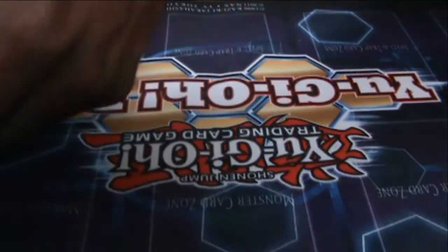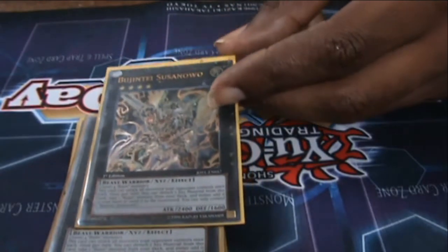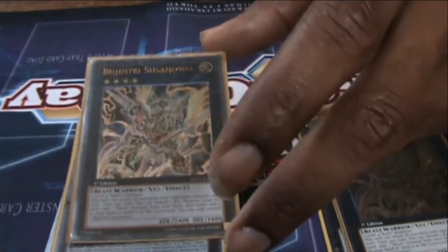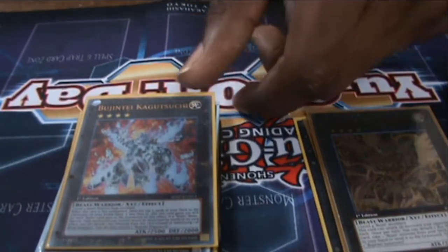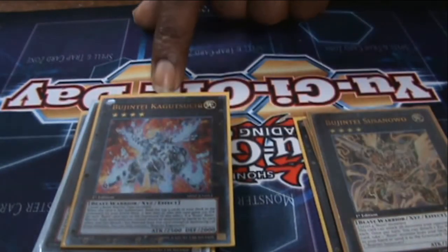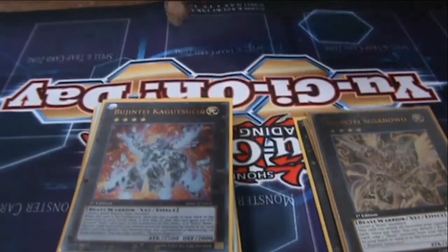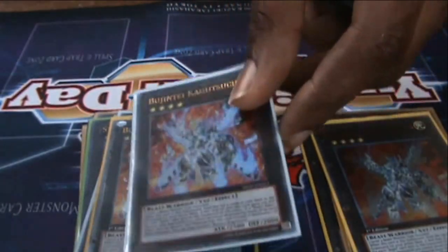Now for my extra deck — three Bujin Xyz, Bujinki Amaterasu or however you pronounce his name. You can detach from him to add a Bujin monster from your deck to your hand or send it to the graveyard. He can attack all monsters on the field — 2400 beater. Bujinki Kasuura — very hard to pronounce — 2500 attack. He mills five; I really don't care for the milling five. But for each Bujin card sent to the graveyard he gains 100 attack. When a Bujin Beast Warrior monster would be destroyed you can detach to save him. So great — I want three, get him on the field.